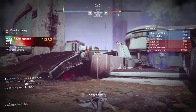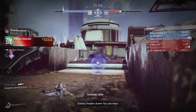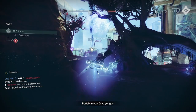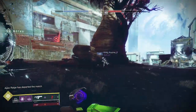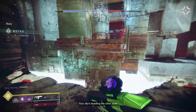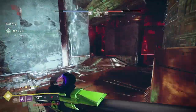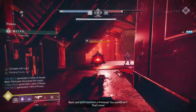All right guys, that's going to be it for this video. Super easy build that you can run that's going to allow you to get through that Gambit Triumph really fast. I'm going to let this Gambit match play so you guys can see what I got at the very end — but spoiler alert, it was 11% on the Triumph. So we were now at 81%, which I think is pretty dang good. Let me know what you guys think in the comments below.